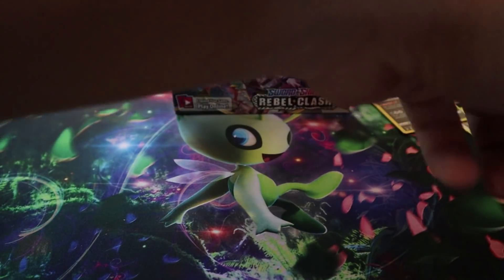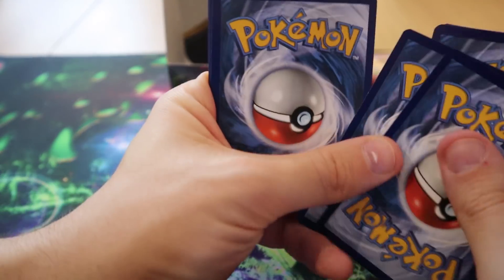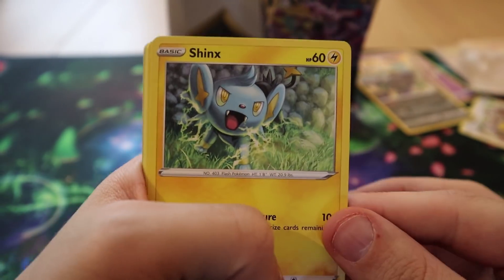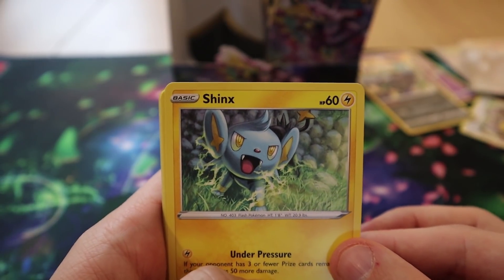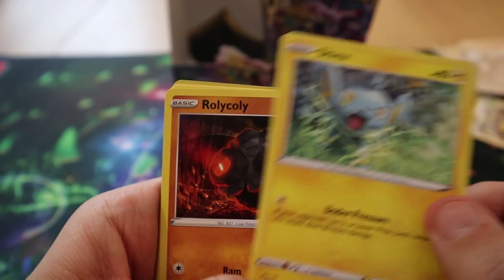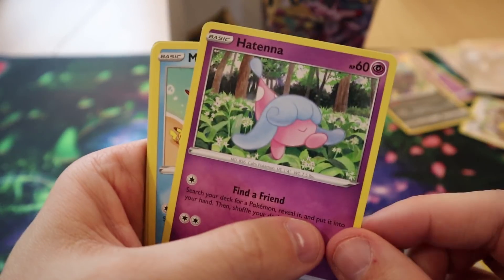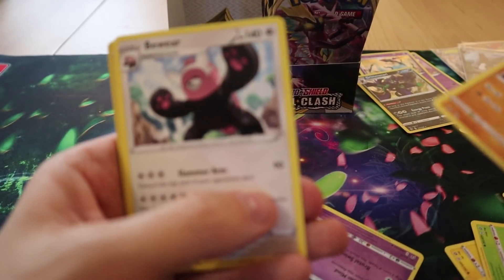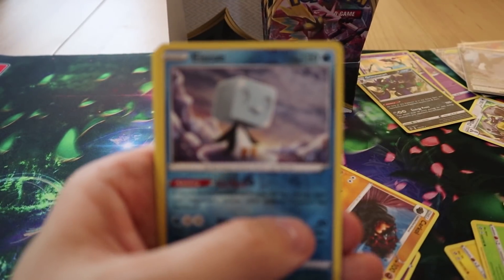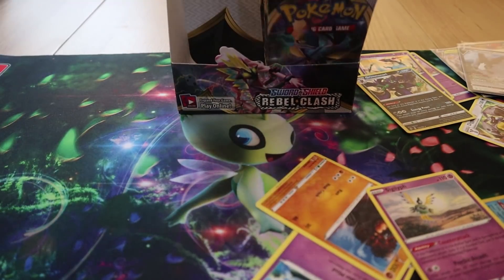We're into the dregs of this box now. Pack nineteen: we have a Shinx — as of 9pm tonight UK time you're getting Pokémon Go as your research breakthrough reward — Rolycoly, Applin, Hatenna, Magikarp, Hattrem, Coalossal, Bewear, a Reverse Eiscue, and a standard Zacian.